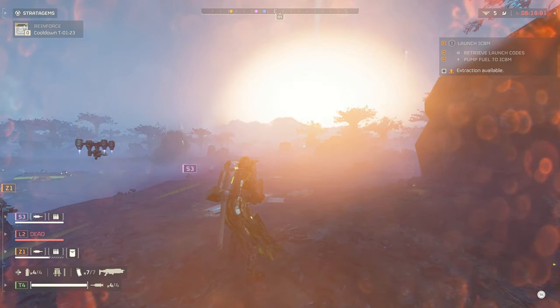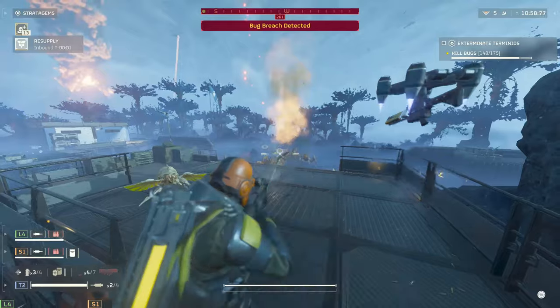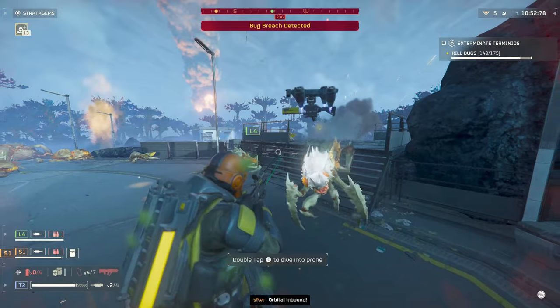There may be some 500kg knowledge bomb stratagems in this one for you too. First up, the texture setting — this only affects certain textures, as Helldivers 2 will automatically render the highest quality textures for most surfaces as long as you have enough VRAM, regardless of the texture setting selected. Just set it to medium or high depending on how much VRAM you have and let the game do the rest.